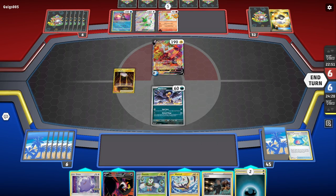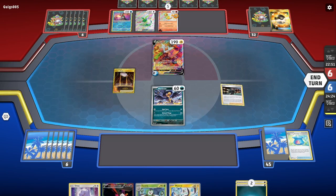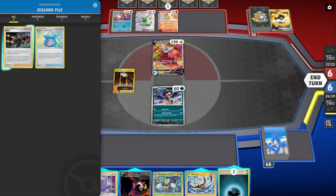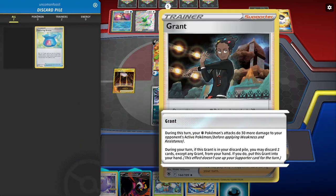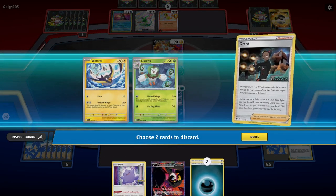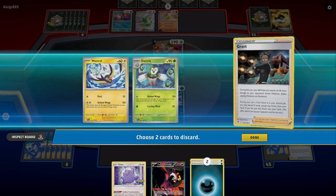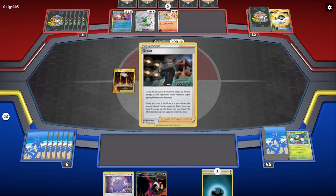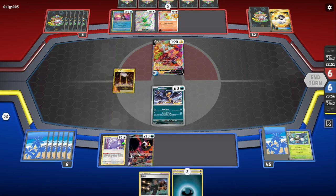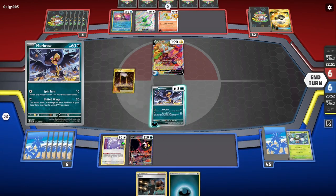I'll play Grant and get rid of a couple of guys, and I'll just give a poke. Might as well attack this turn. Then I'm going to recover the Grant. I get two Pokemon in the discard pile — this is why I play Grant in the deck. Again, it's kind of like an Ultra Ball you can play every turn by recovering it. Now I have to discard it again, but that's okay. So I do give a little 40 poke and we'll see what happens.